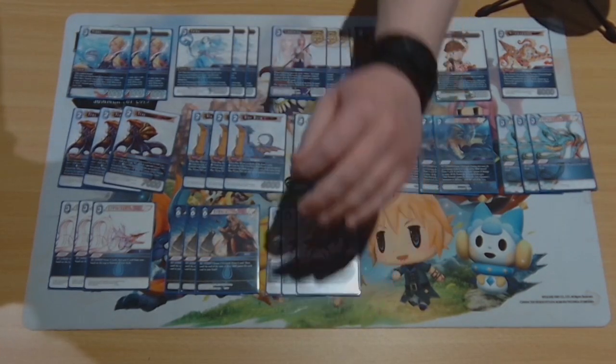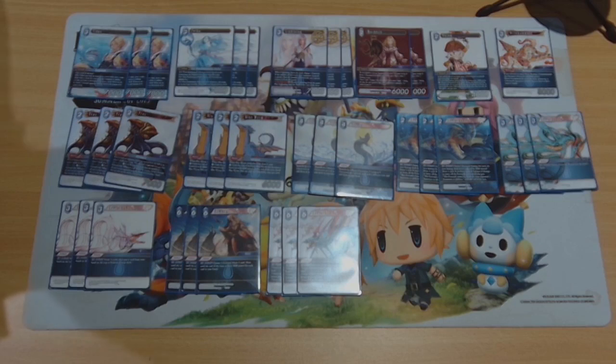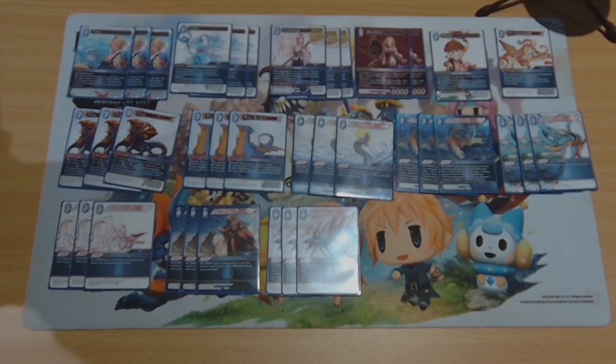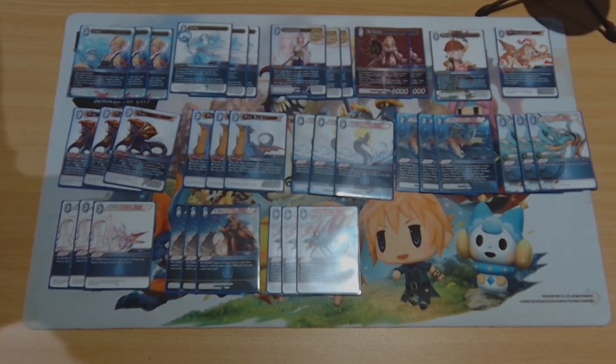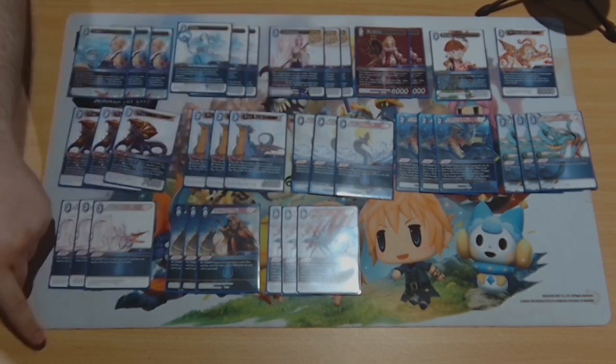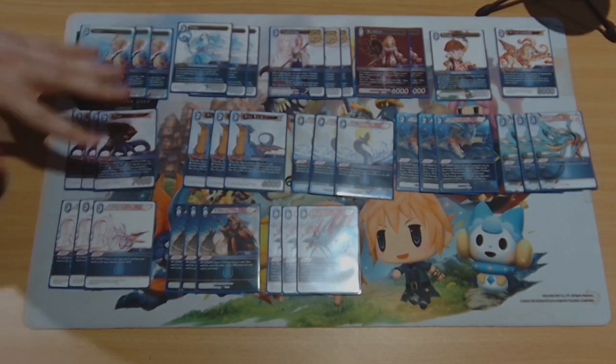The other big summon you want off it is Leviathan — that bounce makes sense. Do you ever get much use out of the recursion or the top-decking? The recursion's quite useful for Lightning Specials. If I'm running forwards in quite a grindy game, it'll get me back a Folka or a Tidus. If maybe Porum is needed to toolbox and Porum is interactable being the odd forward out, it's quite efficient to get her back. But I've found it's just basically bounce a card, draw a card most of the time.